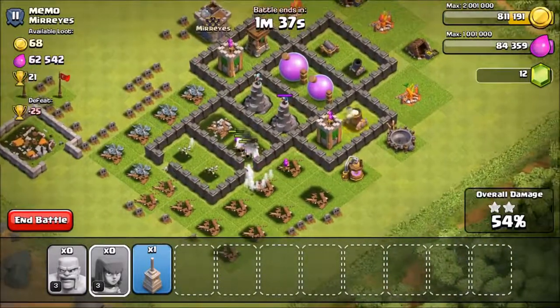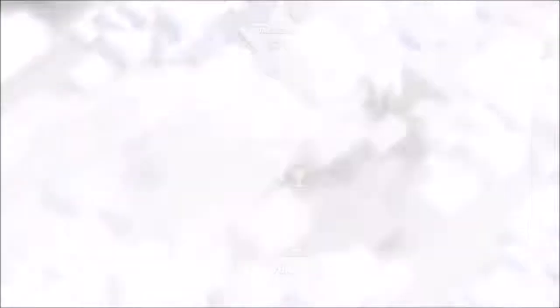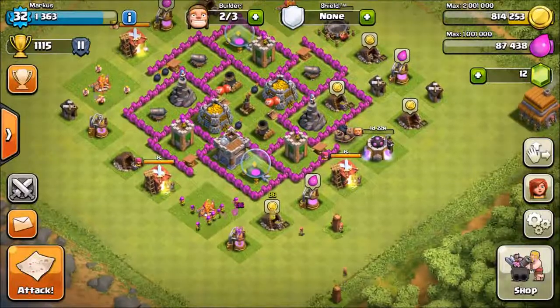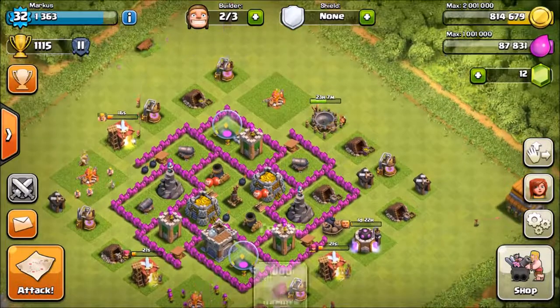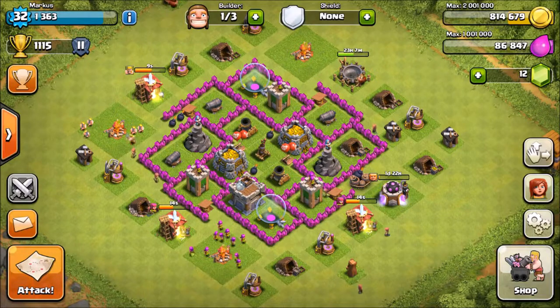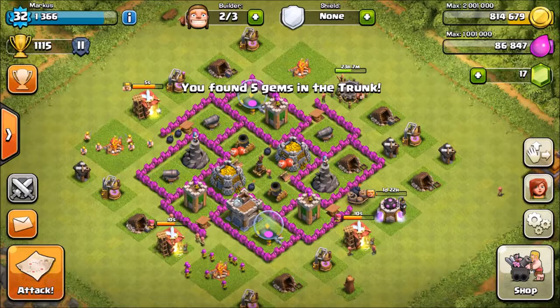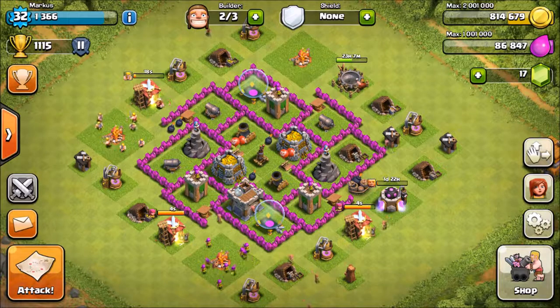That's basically it for this video. You can definitely use this strategy at Town Hall 7 and 8 as well — it's very common. Basically all you want to do is tank with your barbs, drop them first, and then the archers behind. I've seen a lot of people use all barbs and I don't recommend that army comp — if there's high-level splash damage your barbs will all be gone. With barbs and archers together, the barbs get hit first and the archers are safe for a couple of seconds.